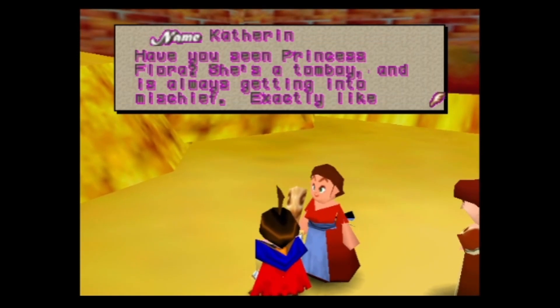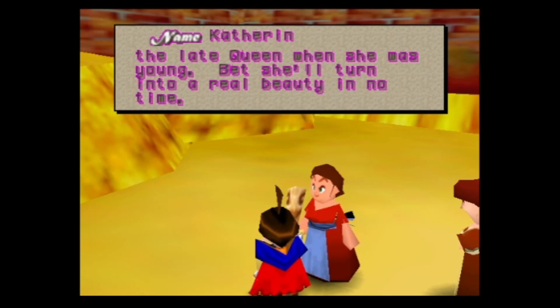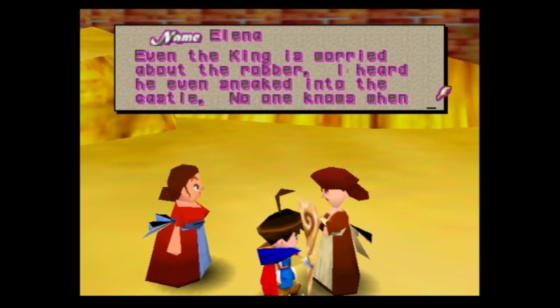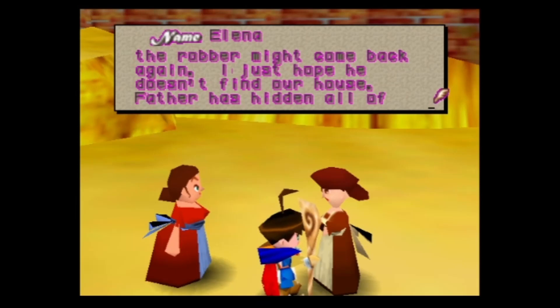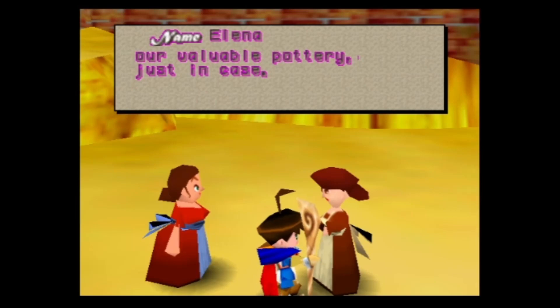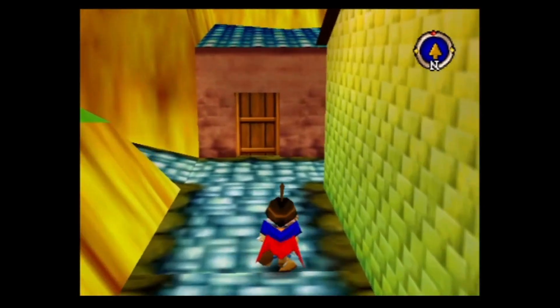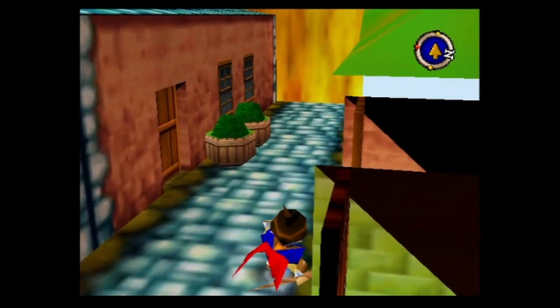Some NPC flavor text: Princess Flora is a tomboy always getting into mischief, just like the late queen was when she was young. Even the king is worried about the robber — apparently the robber even sneaked into the castle, and no one knows when he might come back.